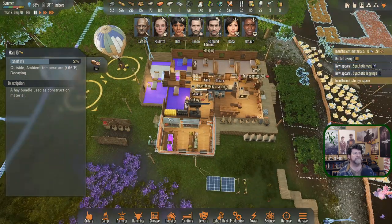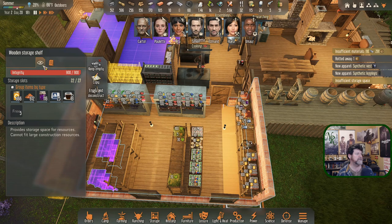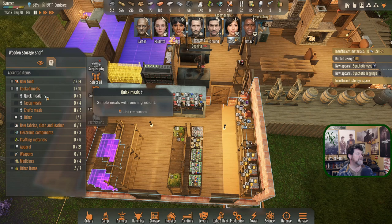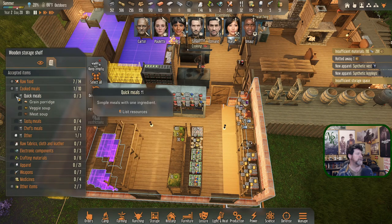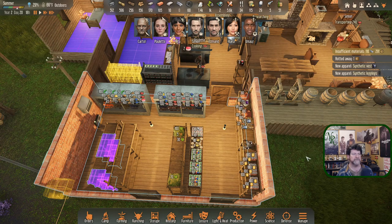What are our temperatures in the freezer now? 35 degrees — real close to freezing. Outdoors is still 66, not great. Edmund, let's have you work on this and put meals into this shelf unit since it's all going to be frozen eventually. Now we're good on storage space.